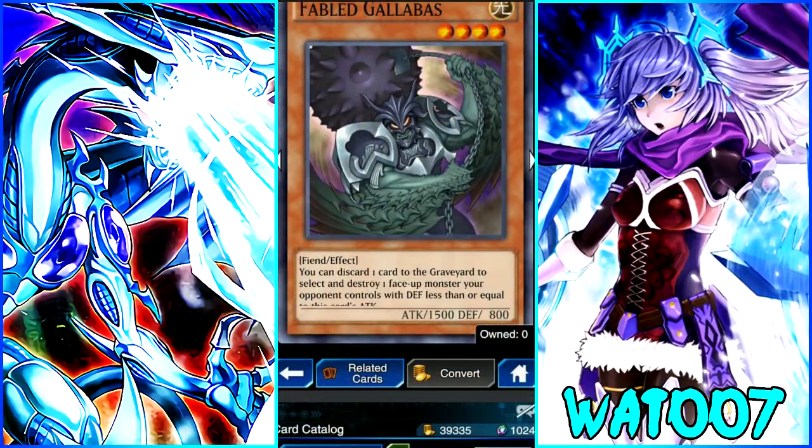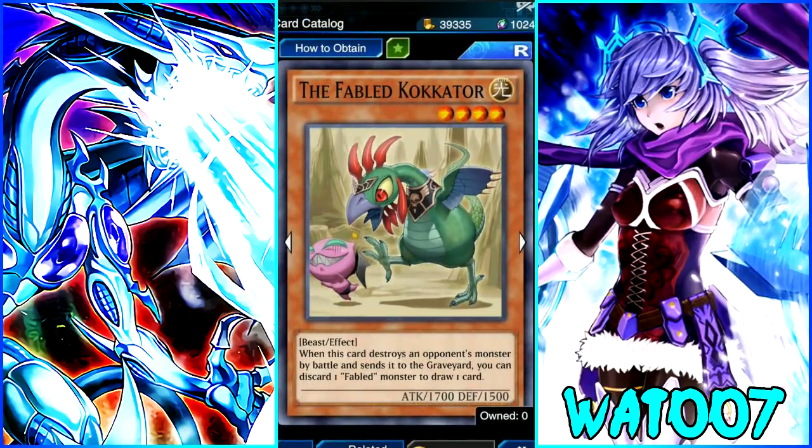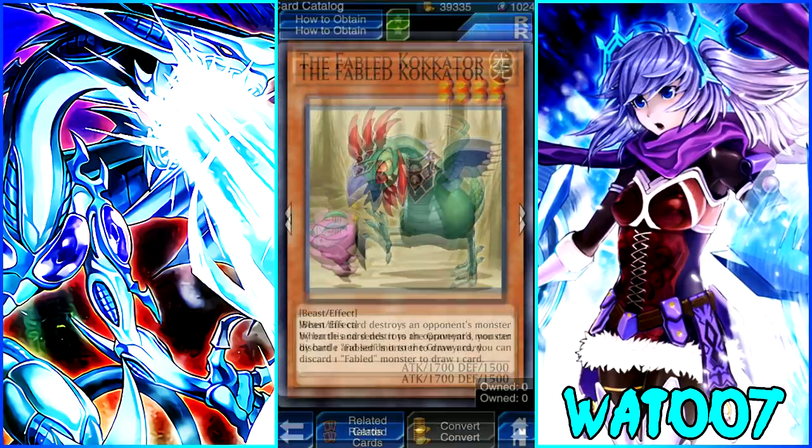I already see the combos with this deck and I'm kind of interested to see how it works out. Next is Fabled Corrector — a 4-star Light Beast with the effect: when this card destroys an opponent's monster by battle and sends it to the graveyard, you can discard one Fabled monster and draw one card. 1,700 attack isn't the worst thing in the world. Beast Rising could potentially work with this card, but I'd want to see more beast cards for the Fabled archetype overall.